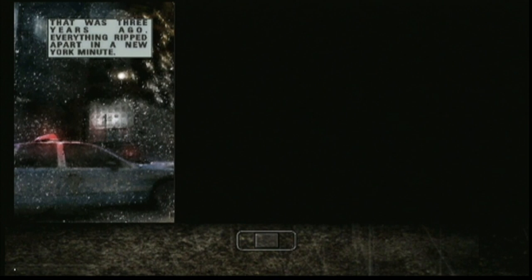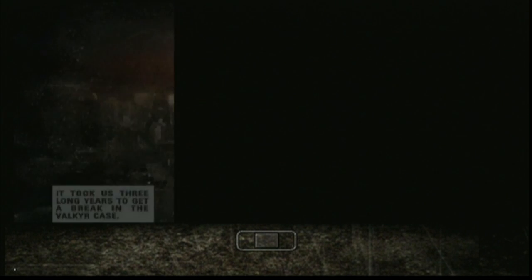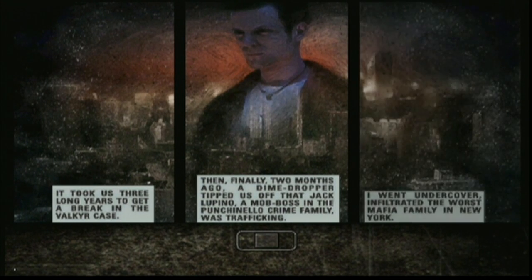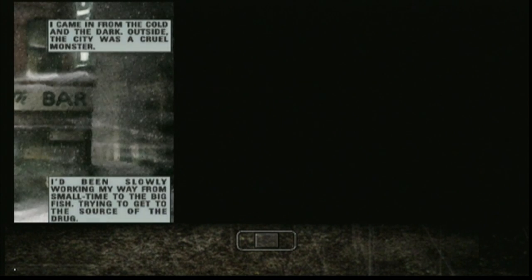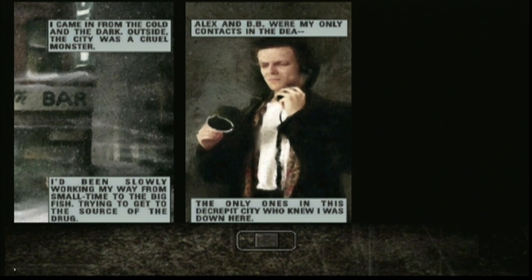That was three years ago. Everything ripped apart in a New York minute. The killer junkies had been high on a previously unknown designer drug — Valkyr. V. After the funeral, I told Alex I'd be transferring to the DEA. It took us three long years to get a break in the Valkyr case. Then, finally, two months ago, a dime dropper tipped us off that Jack Lupino, a mob boss in the Punchinello crime family, was trafficking. I went undercover and infiltrated the worst mafia family in New York.